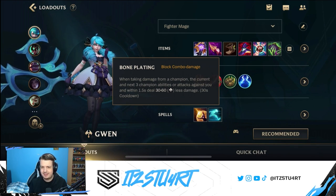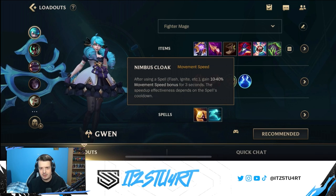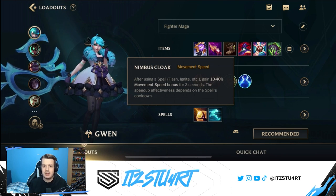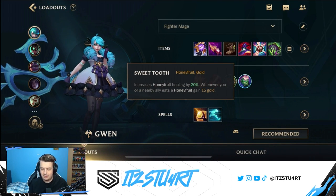Bone Plating is really good for laning phase — Gwen is pretty weak during laning and struggles against aggressive bruisers like Renekton and Jayce, so Bone Plating helps protect you early and in teamfights. Nimbus Cloak gives extra movement speed, which is really nice for Gwen because it helps you get into range to auto-attack and use your first ability in the center for true damage. If you are in a losing matchup, you can also go for Sweet Tooth to heal up with Honeyfruit.